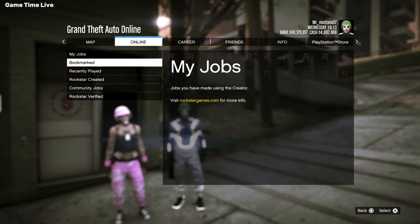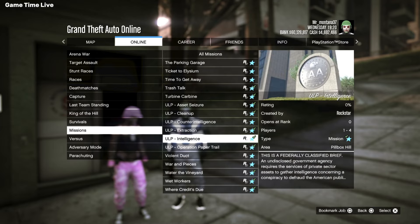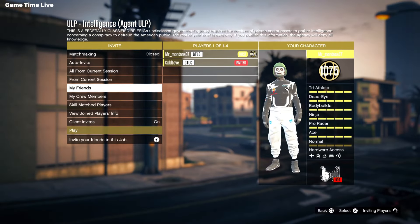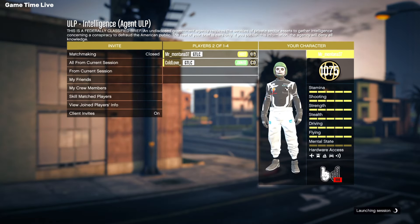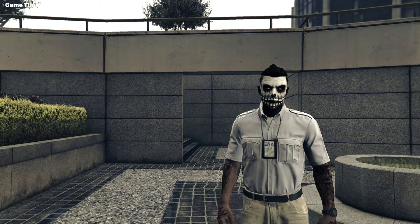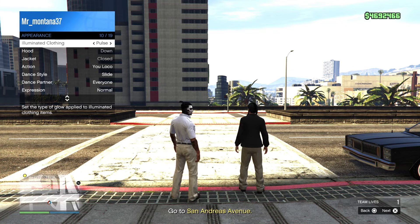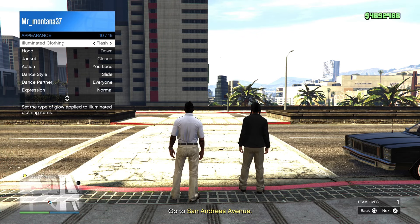For the IAA badge, go over to the Rockstar-created missions and load up the ULP Intelligence mission. You can do this solo or with a friend who also wants to get the badge. Select the outfit with the badge on it that you like and hit Ready to Play. Once in the mission, open your interaction menu, go to Appearance, then Illuminated Clothing, and hold right on the D-pad for about 20 seconds.